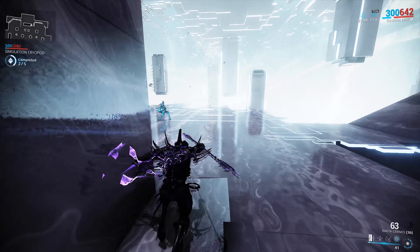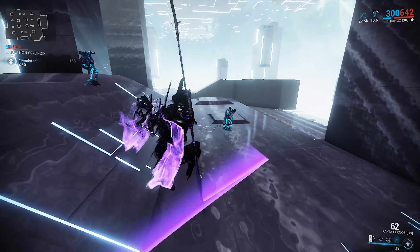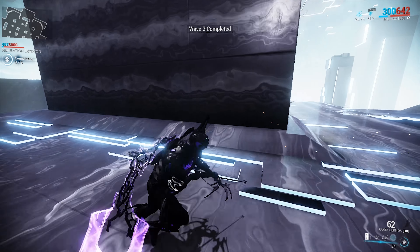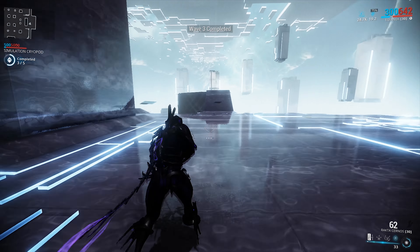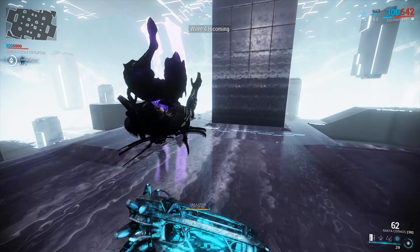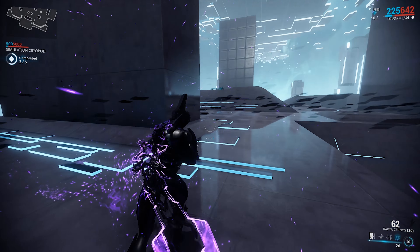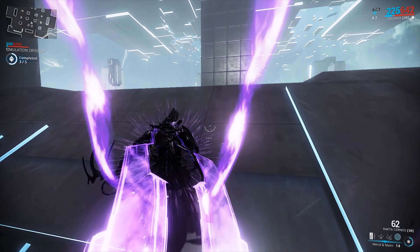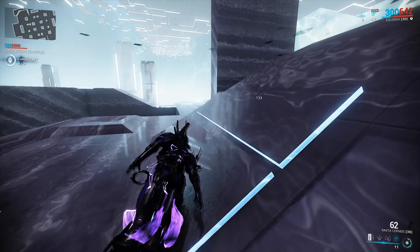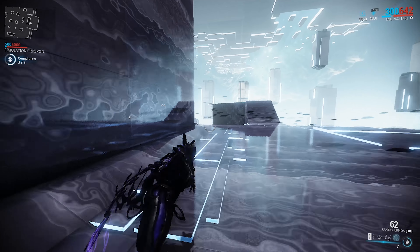You'll notice that we have 21,000 damage stored up in our Equinox's meme ability. So if you ever feel like you're getting overwhelmed and need to kill all the bad guys — even though I don't understand how you could get overwhelmed in this type of mission — you can just press four and everything with lower than 24-25k health is going to die. Boom, dead. He just spawned in, started bleeding, and died. So that's a thing. Warframe.